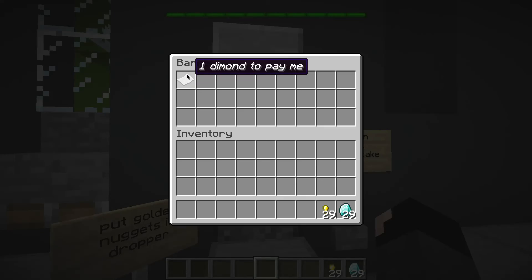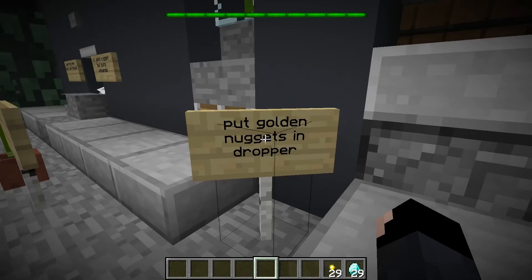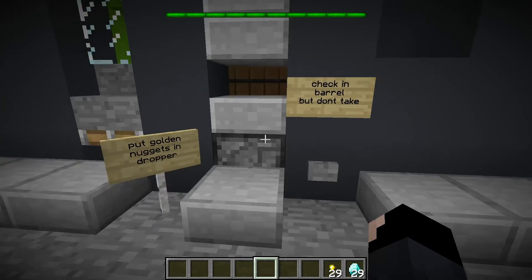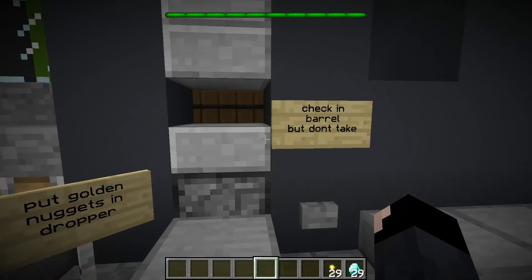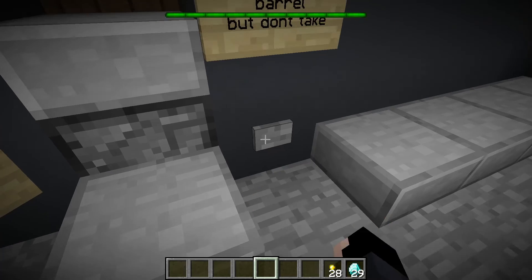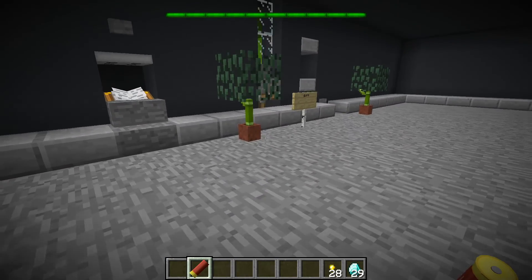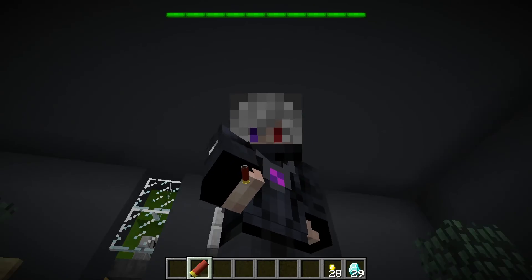Ammo — it's gonna ask for a diamond, but it's gonna say put golden nuggets in dropper, chug and barrel, but do not take. So one golden nugget — don't worry about the diamond. Go in here, golden nugget in the middle, go down, and your shotgun bullet is right here.